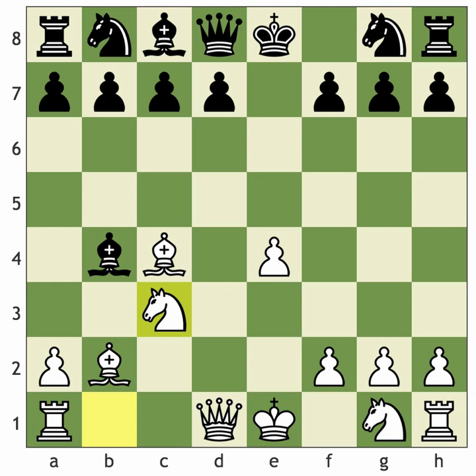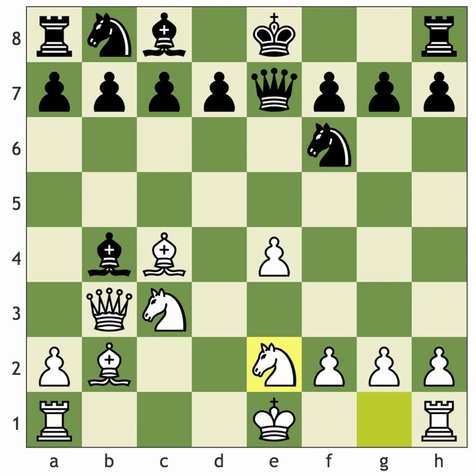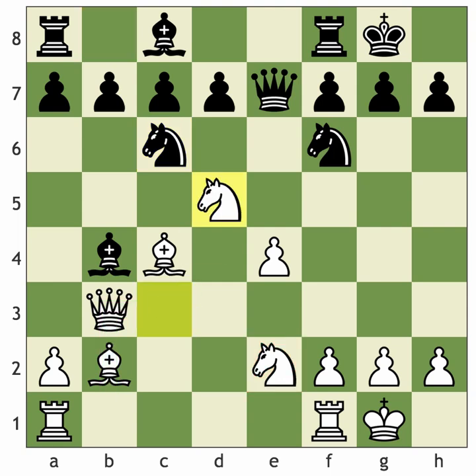One of the most popular moves is bishop b4 check - meet it with knight to c3. The knight can come to d5 very quickly once the pin is broken. After queen to e7, I recommend putting the knight on e2 to defend the other knight. If black plays knight to f6 instead, we still continue with queen to b3 attacking the bishop and lining up against f7, developing very quickly.